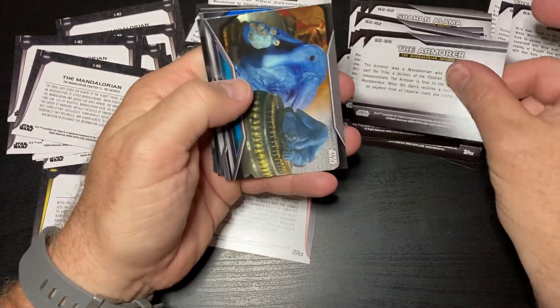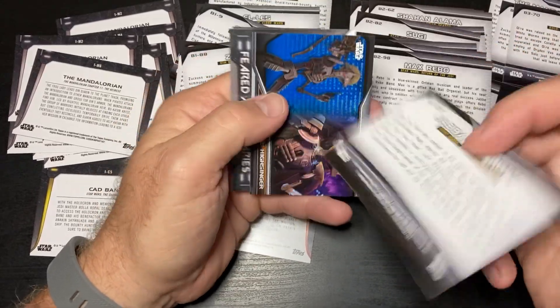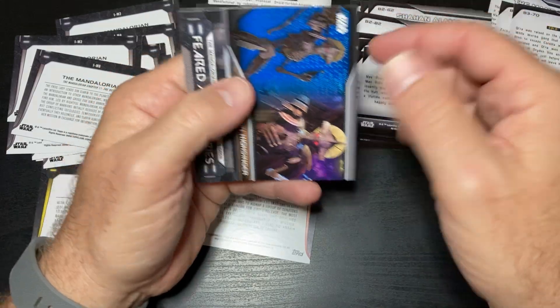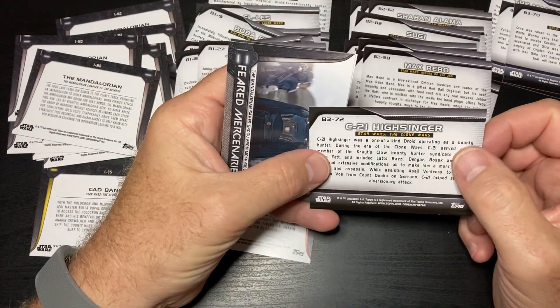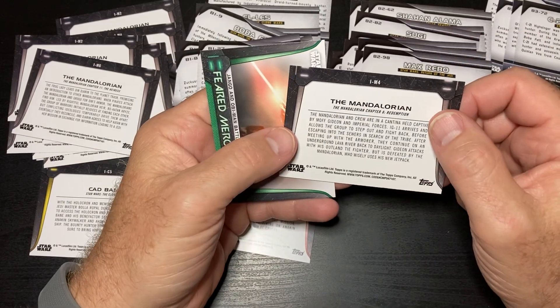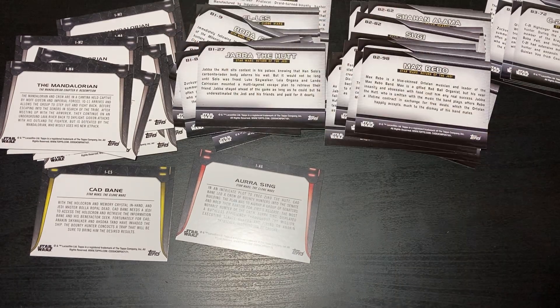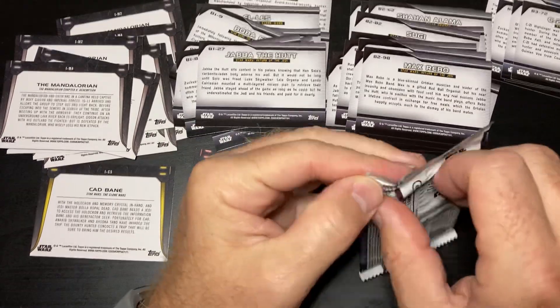The Armorer is a B2, Max Rebo — Jabba the Hutt is B1, there's a B3. M1 and J1. Alright, one more pack to go.